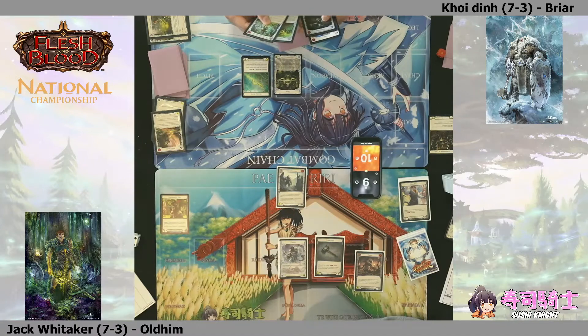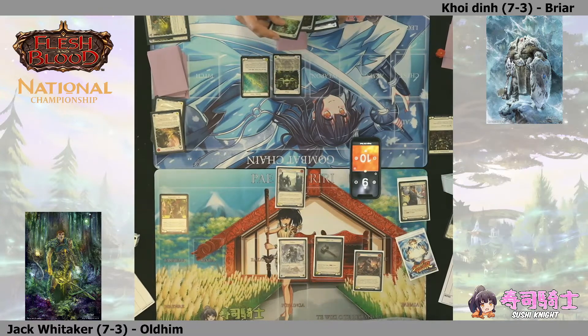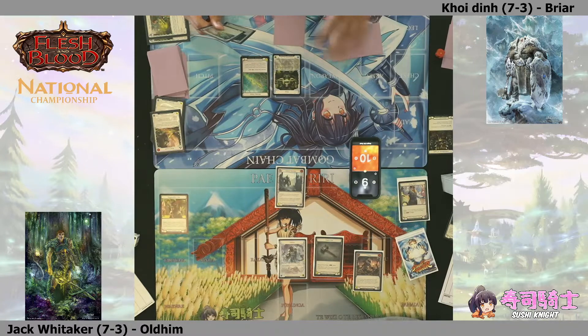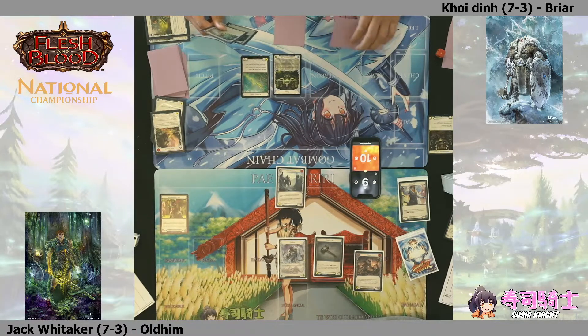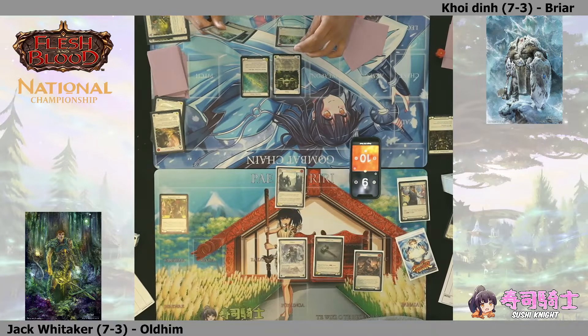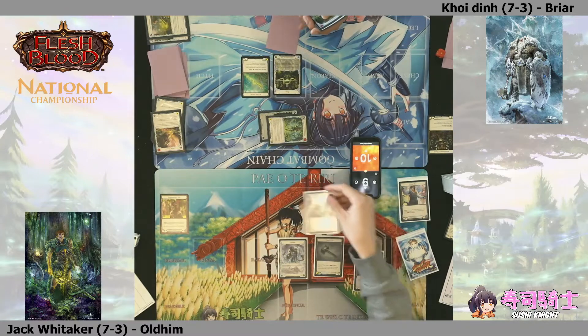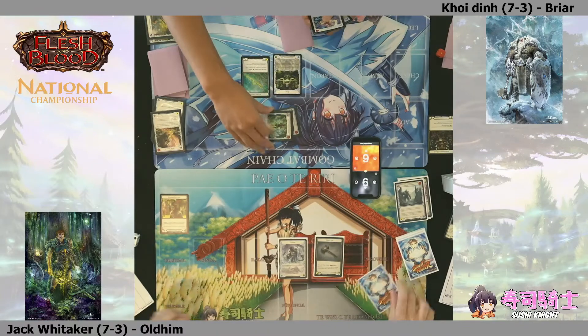The card looks yellow, so it's not a forced block - but at this stage of the tournament Koi might be a little bit nervous about letting it through. If Jack is looking to play the fatigue game, this is just as strong dominated or non-dominated - if he can get his opponent defending with three or four cards over multiple turns, the threat of Rosetta Thorn becomes a lot less. A Flash coming in then sets up a very strong subsequent turn, and we're now six life apiece.